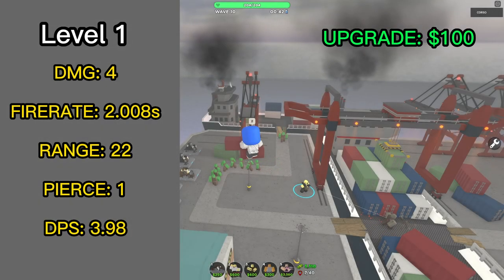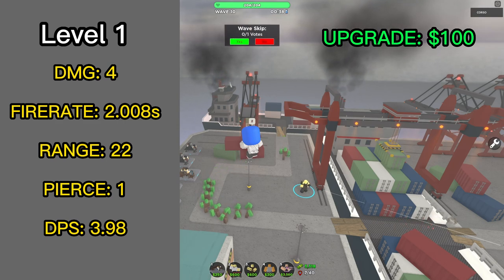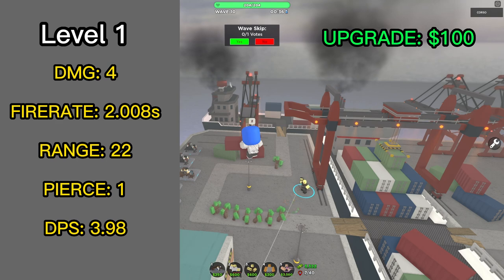The level 1 upgrade costs 100 cash. The Archer now has 22 range and fires once every 2.008 seconds. It has an average DPS of 3.98.